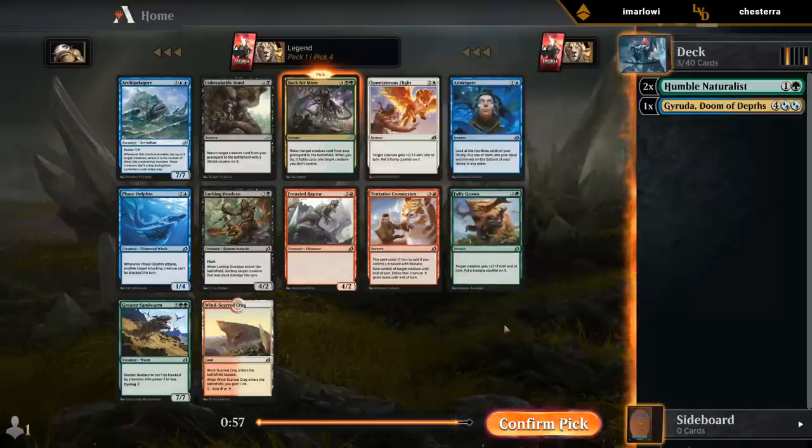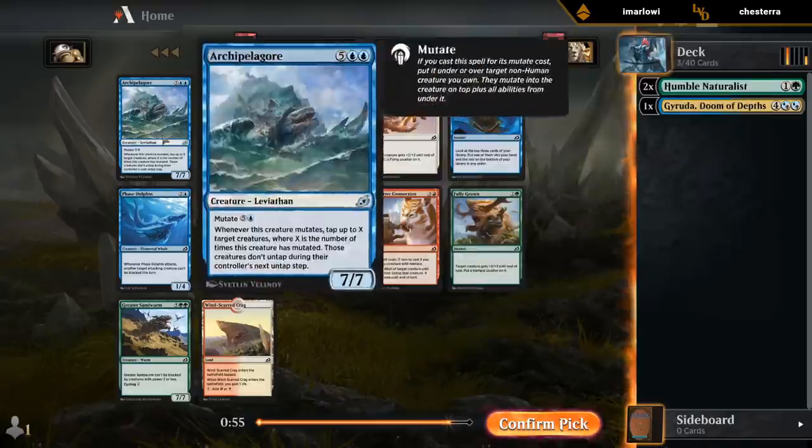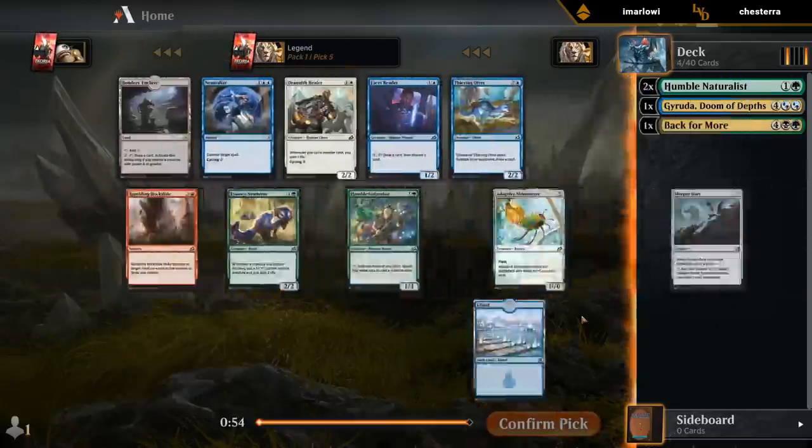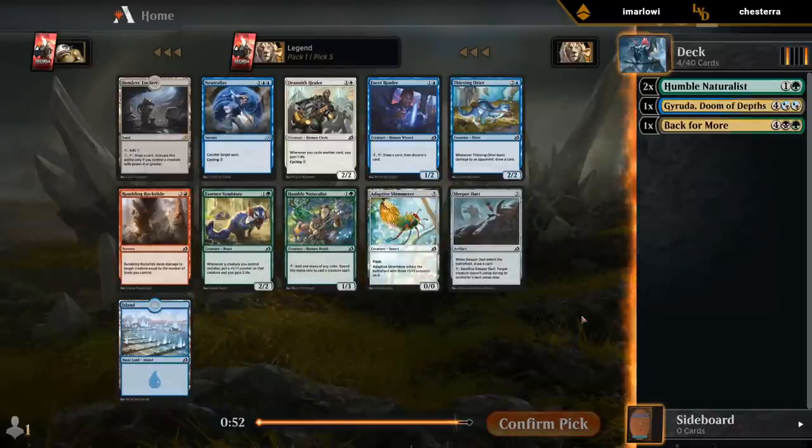Easy Back for More. Nothing else that comes close or that we can cast. The Lurking Deadeye would be playable. Another Naturalist — sign me up.